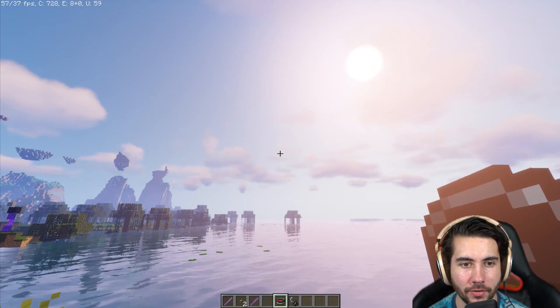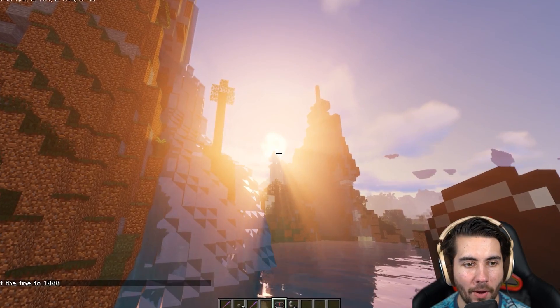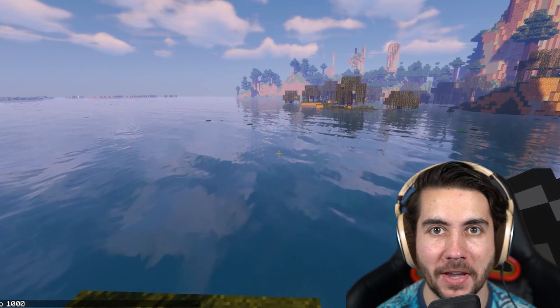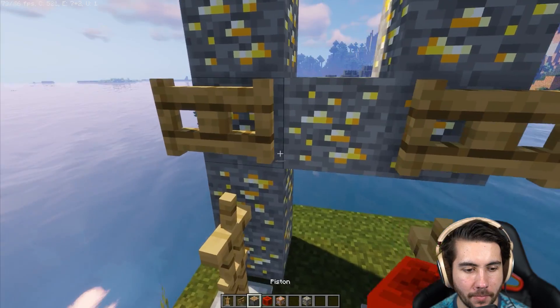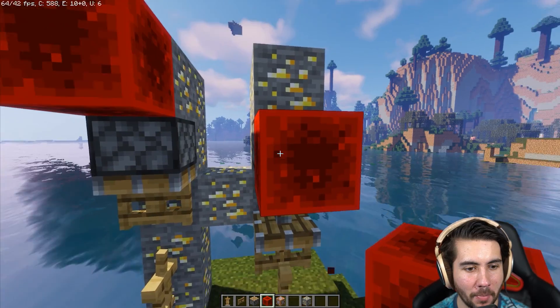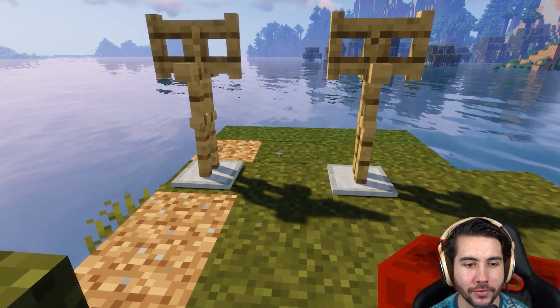I don't necessarily know which way east is in Minecraft, nor do I know how to tell. I learned in Boy Scouts — the sun rises from the west to the east. So two of these, put a gate there, put a little redstone down — bang. It does scare me when something doesn't work. That's our roasting mechanic. The pig will be centered there, roasting.